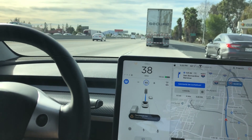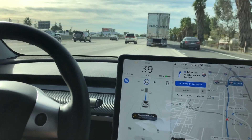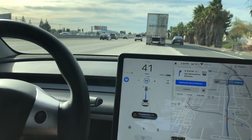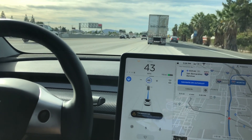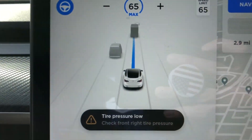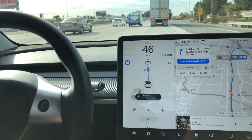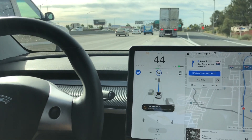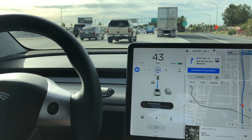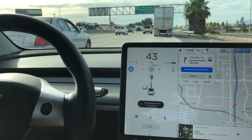We are now cruising on Navigate on Autopilot. On the user interface you can still see all the cars in front, including a semi truck right ahead. On the interface it looks a little different — the two blue lanes on autopilot will merge into one, and that indicates it's on Navigate on Autopilot.